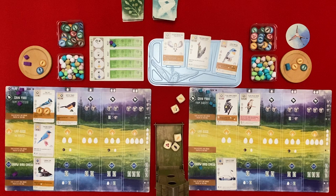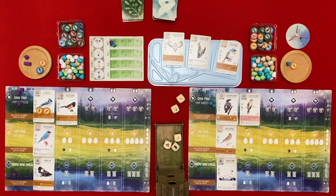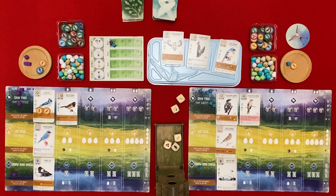I'm going to play a bird - it's going to be the Bobolink Sparrow in the grasslands costing an invertebrate and a seed. When activated, I can lay an egg on any bird - it gives me a few extra eggs. I actually wanted to lay eggs but I don't want you to get eggs on my birds.